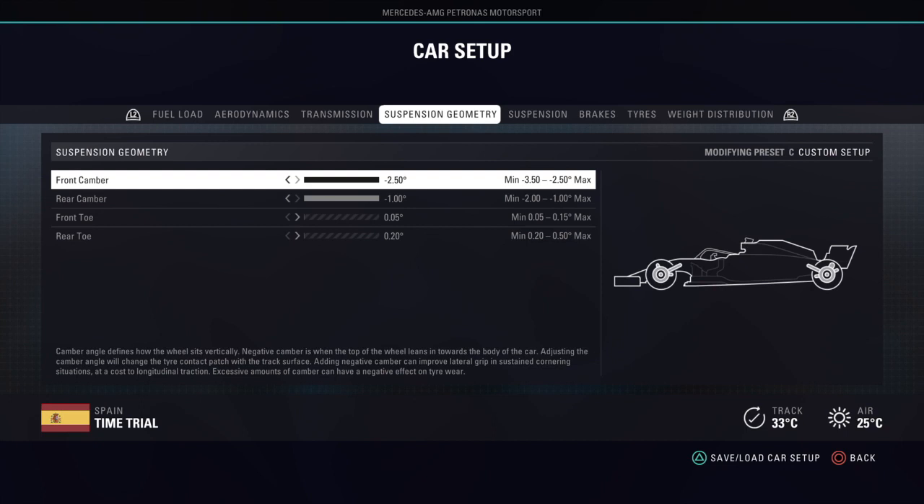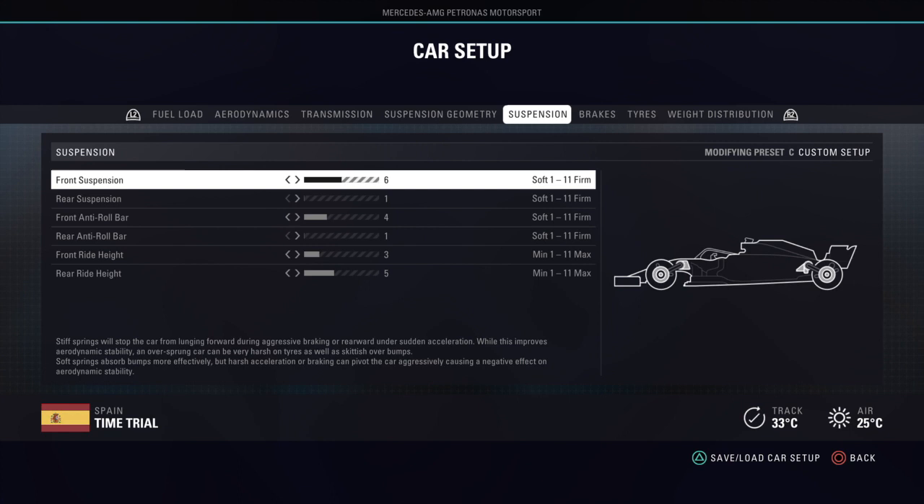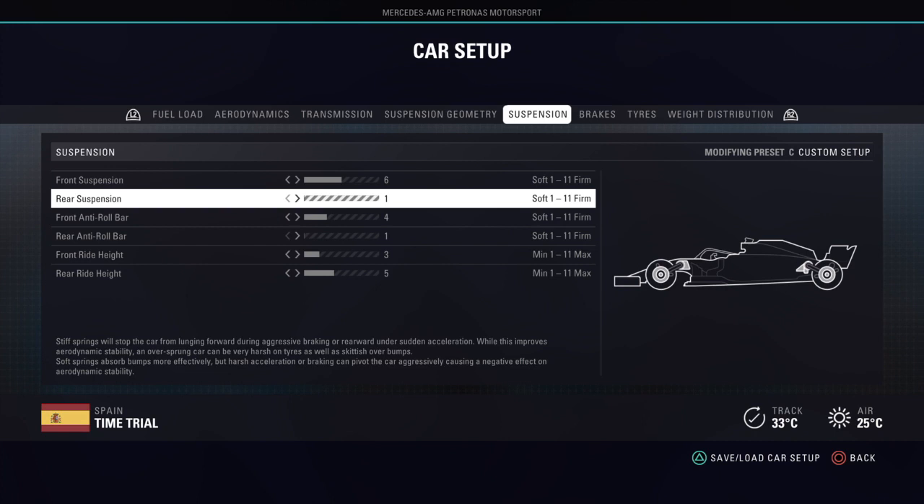Softer suspension allows you to take curbs better, so on a high-curb circuit like Azerbaijan you might want to soften it more. However, stiffer suspension can help your cornering when the tyres start to die out. For example, at Singapore — a high tyre degradation circuit — I like to run slightly stiffer suspension so I can still corner when the tyres go off, though the curbs there are quite hard so you can only go so stiff.